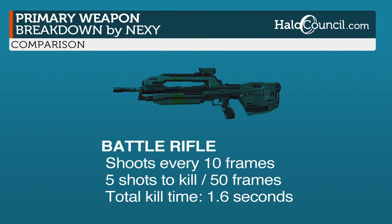Let's kick it off with the BR. You may shoot the battle rifle every 10 frames. It takes 5 shots to kill your opponent, which equals 50 frames. By my math, you can kill your enemy in 1.6 seconds.